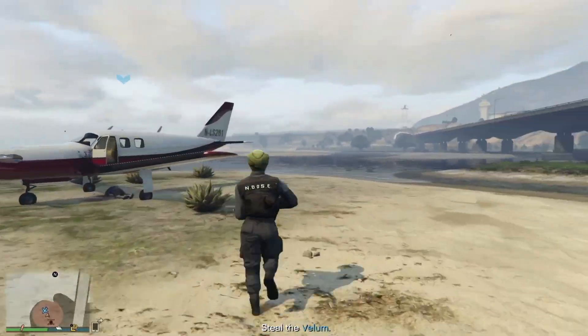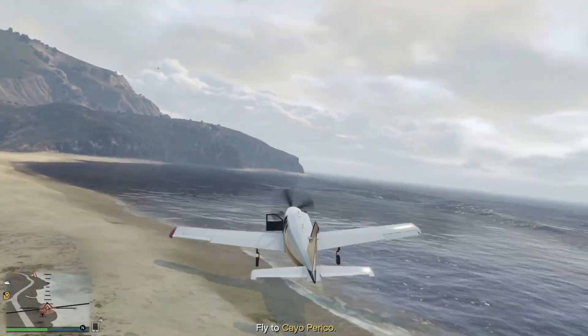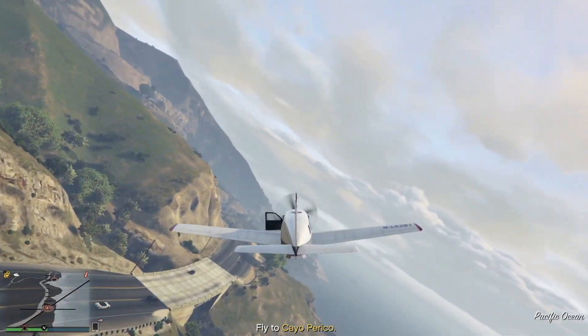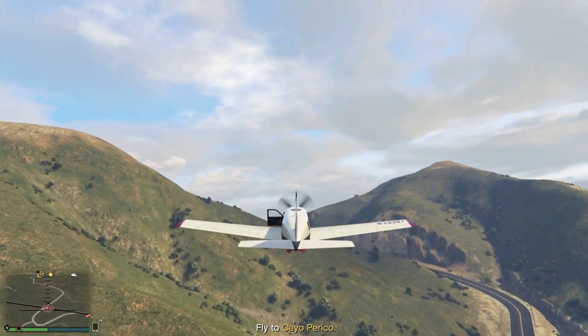Once you get to the waypoint, you're going to have a couple of guys shooting at you — just take care of them, hop in the plane, and fly it over there. Be careful though, these planes do not fly well, so make sure you get some good speed and good height and don't stay too close to the mountain.